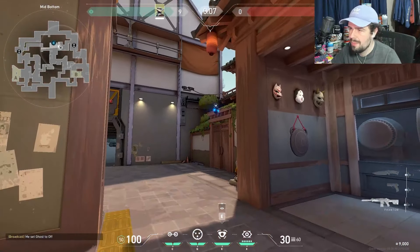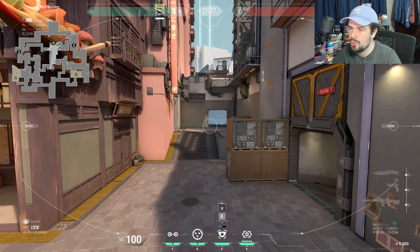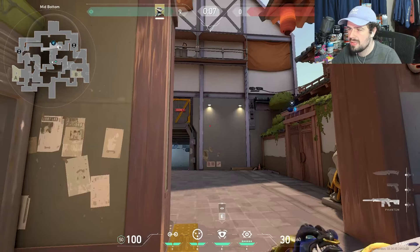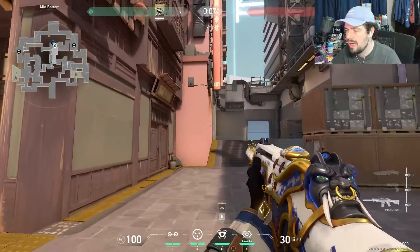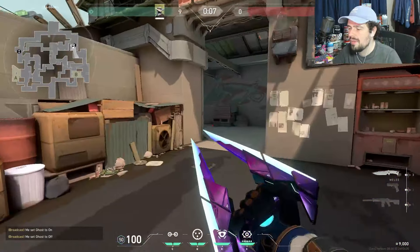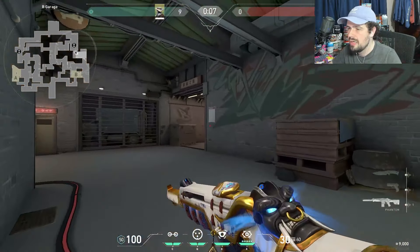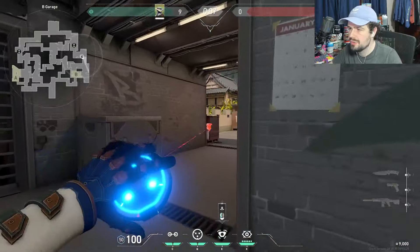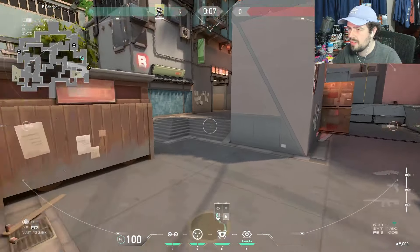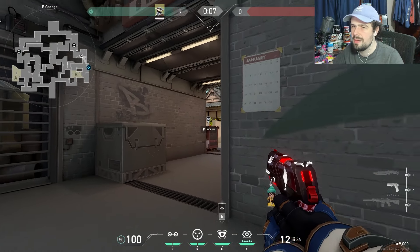Going mid, throw your camera right here to catch if anyone is wide swinging — like a Jett with an Operator — or holding angles mid. You can take that mid control. On the B side, you can throw your camera up on this wall when the round starts, or hold the angle and then jump-throw your camera against this wall to get tons of information on B heaven players.